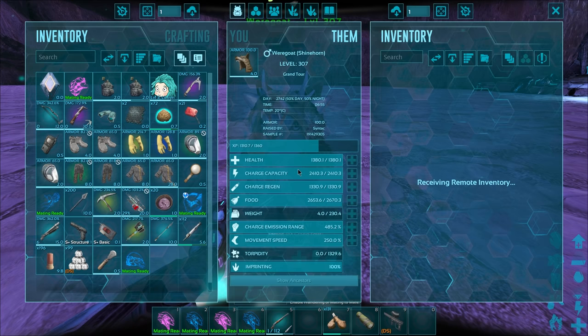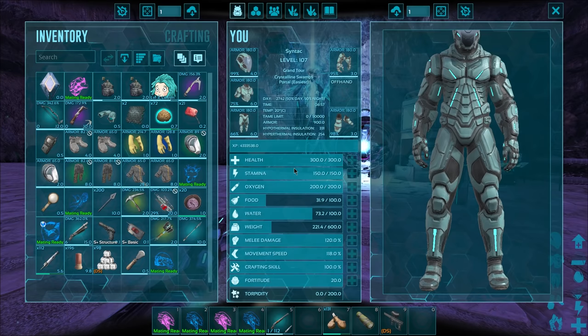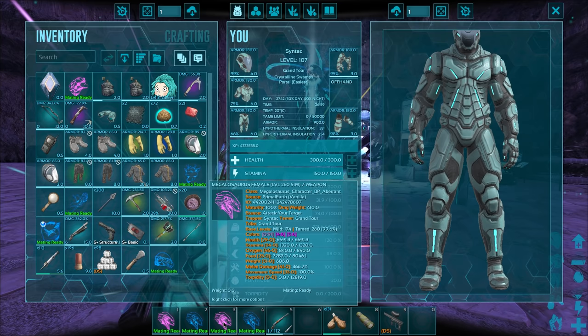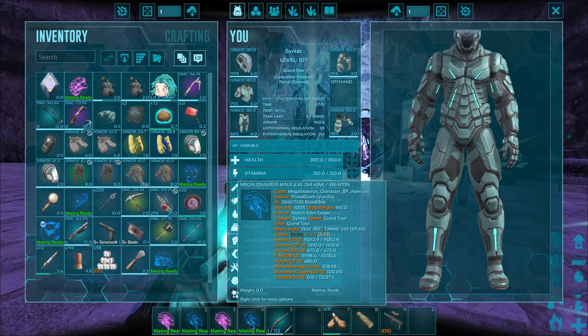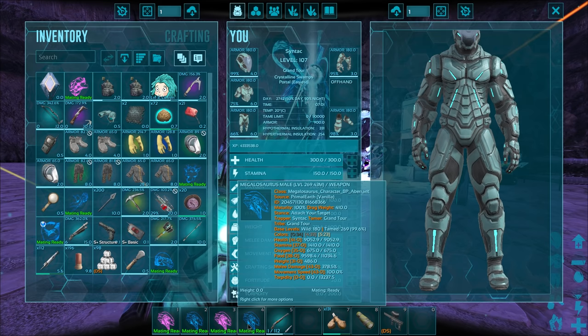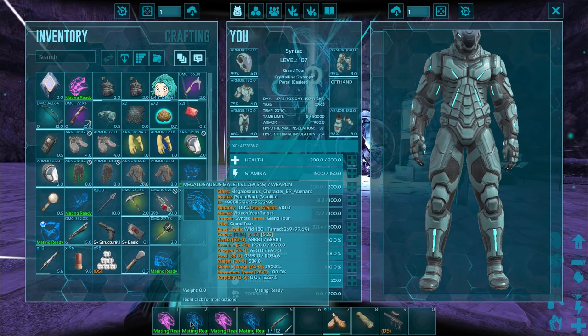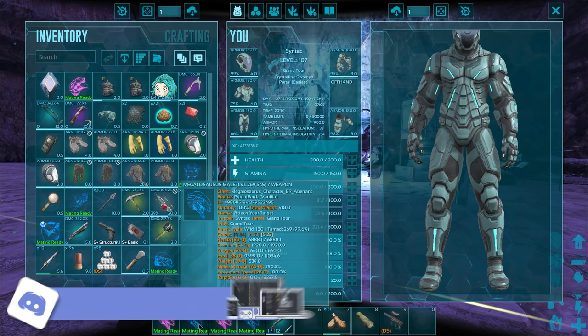This thing will obviously gain a ton of levels in the background while it's in the ball. We also have megalosaurs here — they're all tamed up but not bred yet. The one we tamed in a previous video had the best weight stat at 51. Best health is 45, stamina is 54, and best melee is 43. Wait — I just spotted something. I'm an idiot. This one right here has a better melee stat — 45 points. How did I miss that? Well, this other one can go on the ground. We don't need it anymore.